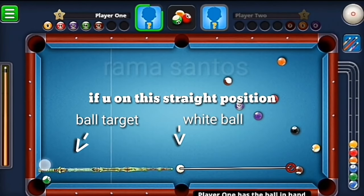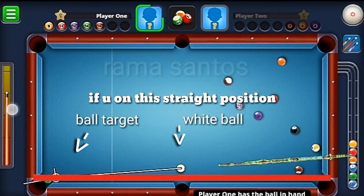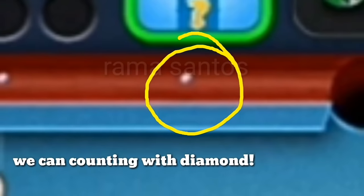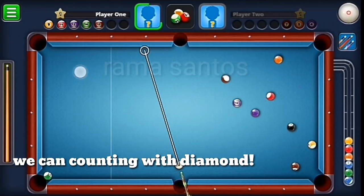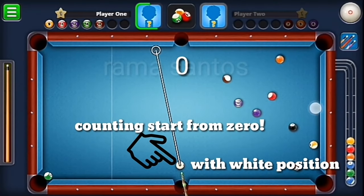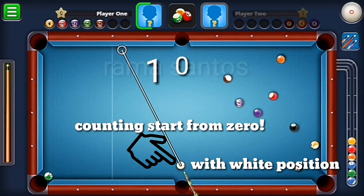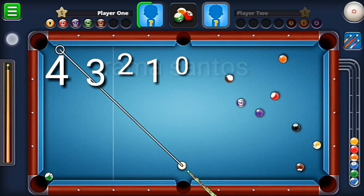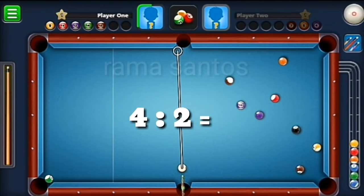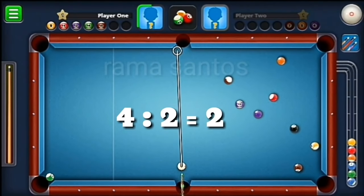We have strike position, white ball, and ball target. You can count with the diamond or dot on the cushion. Counting starts from the white ball position, and we start from zero — just counting like an elementary skill.